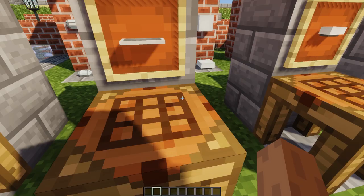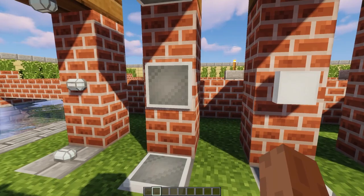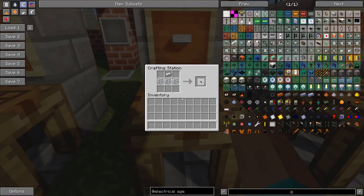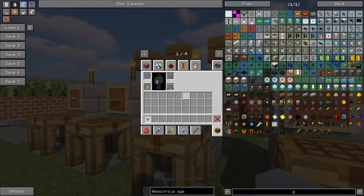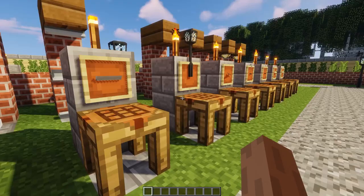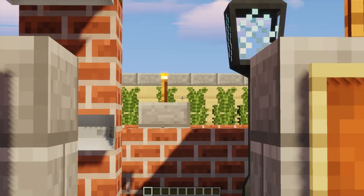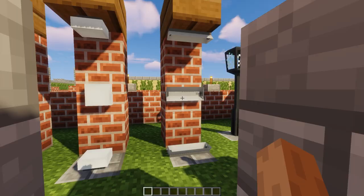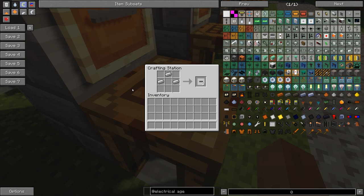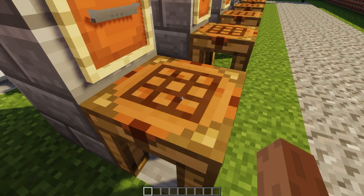This is the flat lamp socket, crafted using two iron and one glass pane - it's a flat lamp socket. Then this is the simple lamp socket, crafted using one iron and three glass panes. All these things, if you hold shift on them, you can see it says spot range - I'll get into that later.